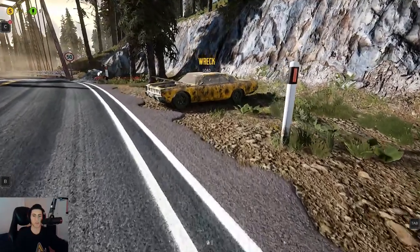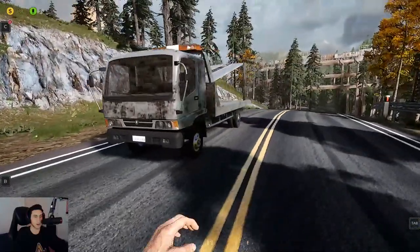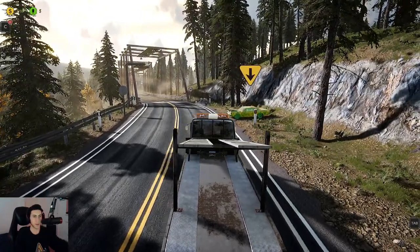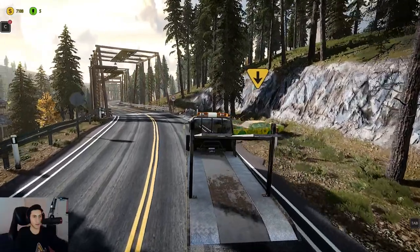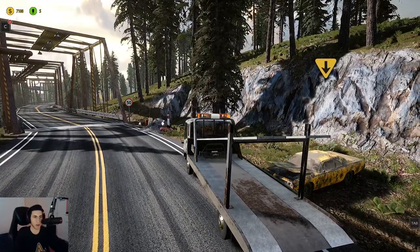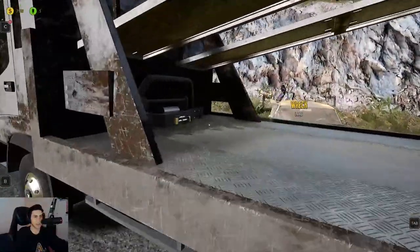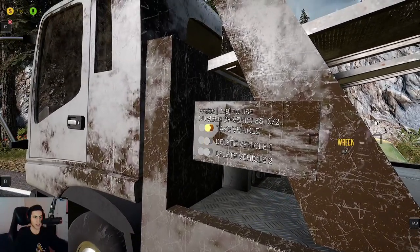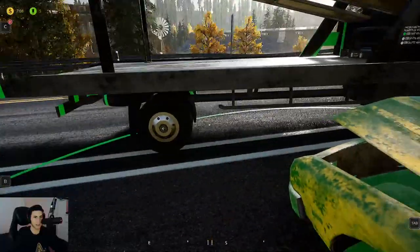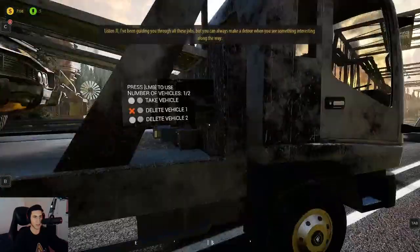Anyways, right in front of us we have a wrecked car and we're gonna load it onto our pretty rusty tow truck — it's a starter, we will upgrade as we go. There are different tow trucks in the game. There we go, okay, I think we're probably close enough. Now it's a bit of different mechanics than I'm used to, so let's do the best we can. We click here to take the vehicle, but first I have to scan the vehicle itself. There we are — all right, now we can take it.